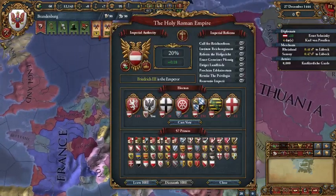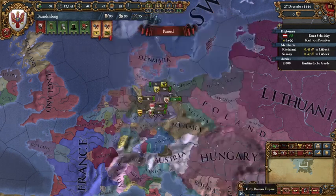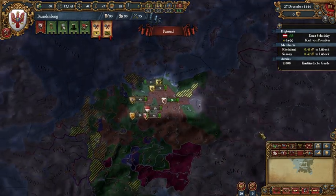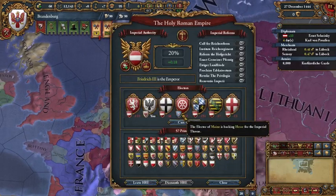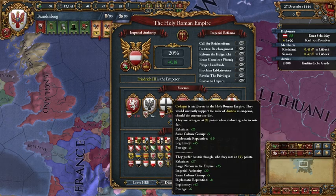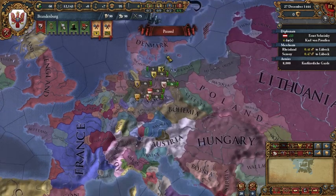Another strategy is to try to get the support of electors and become the emperor yourself, which is a major diplomatic boost. It also means you can't get unlawful territory claims, which is a big help when expanding within the empire. Neumark is free, but beyond that you have to take imperial lands, so that's a problem. If you can get people to vote for you, you can get around that. It's actually not too hard — you start in a very good position as a large enough nation in the empire, and being the same culture group all adds up.